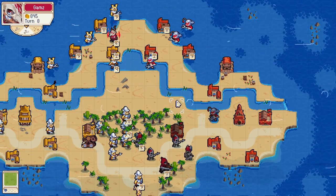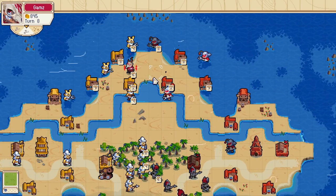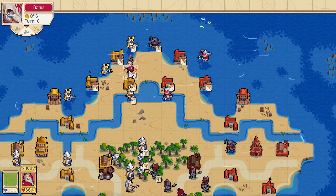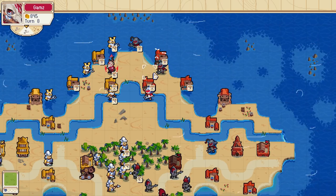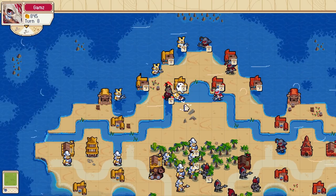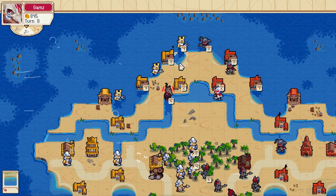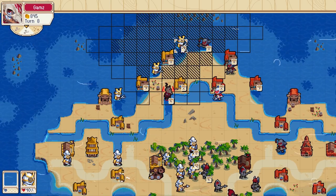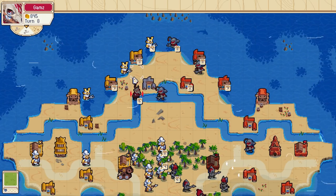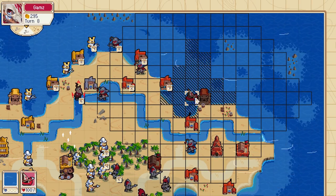Let's see what he spends his money on. I definitely regret doing the double attack here because he can just spend 275. Okay, I technically cannot kill him. He got a harpoon ship - I literally do not care about that thing.